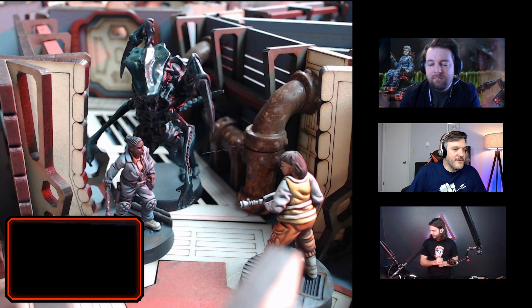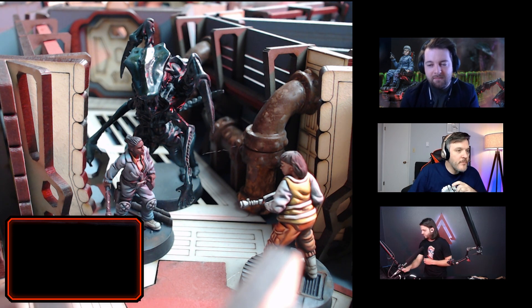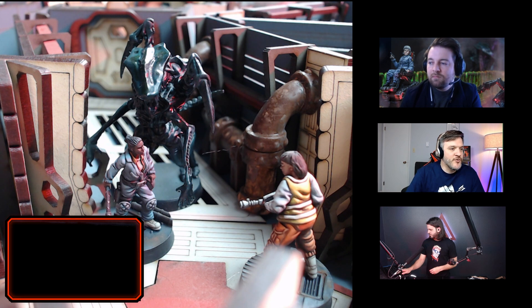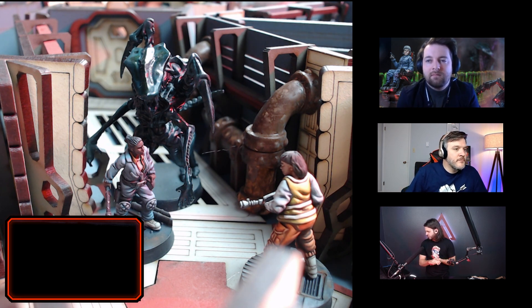Because we're now in contact we're going to roll on the engaged instinct table. There is field of view in this game. When a model is blindsided, it adds two to the xeno's combat value and two to its damage roll. So the next thing I need to roll is another d10 for the engaged instinct.